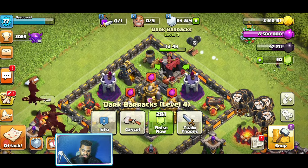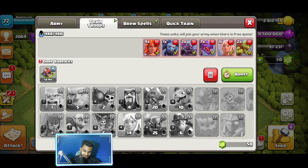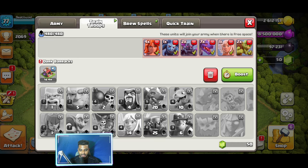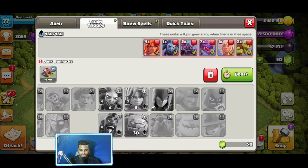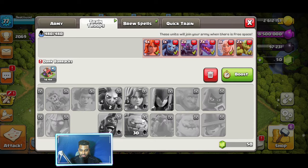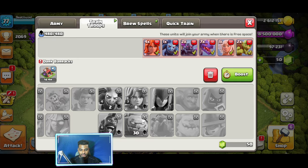I'm also working on maxing out the Dark Barracks to unlock more troops. Let me show you what I have currently. These troops are all trained — I have Dragons, Baby Dragon, Miners, PEKKA, and Healer. For dark troops, I've unlocked Valkyrie, Witch, and Golem, though I don't really like Golem. Hog Rider is there too, and I'm probably going to upgrade the Witch and Valkyrie.